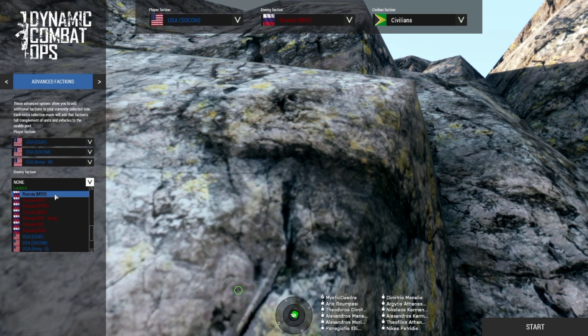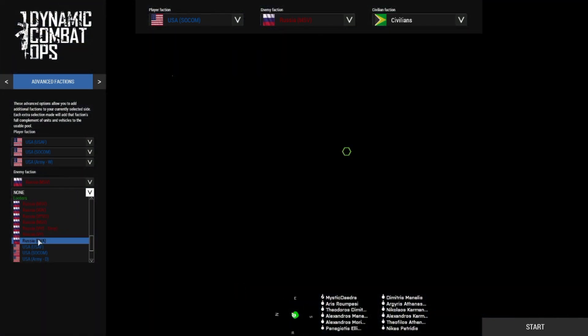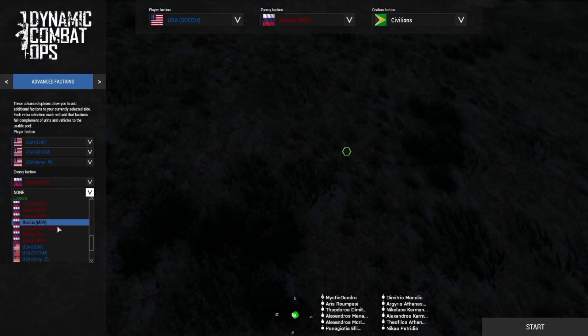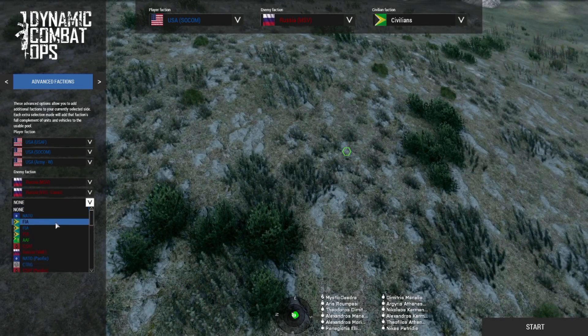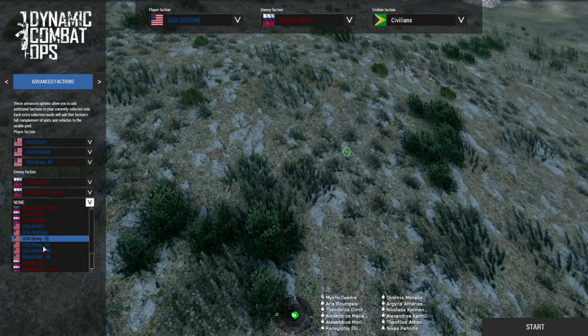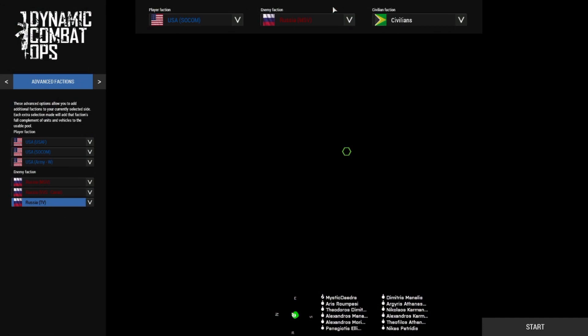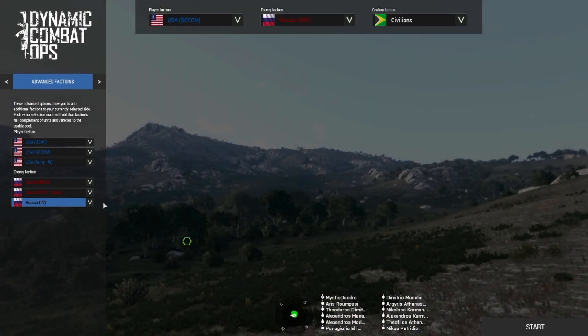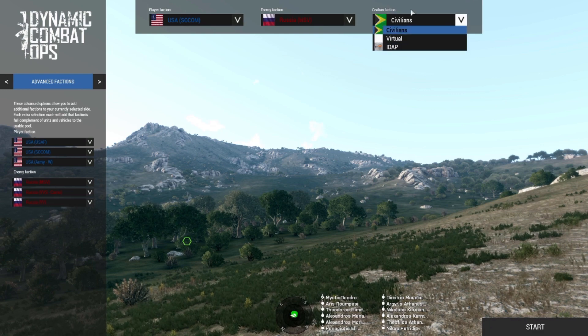For the enemy side we're going with Russia. We have MSV, which is the main Russian motor rifle troops, VVS which is the Russian Air Force, and their tank forces. Up here is the enemy faction — this is the pool of options the enemy has to draw from — and then the main faction. Civilians will be left on.